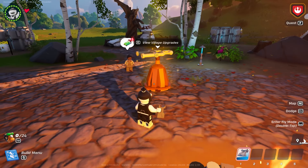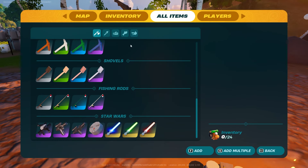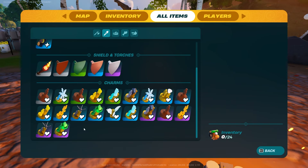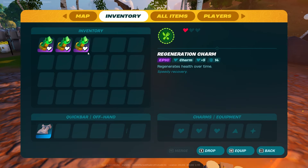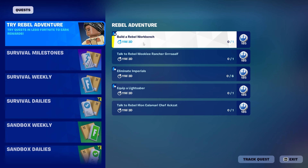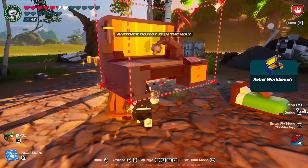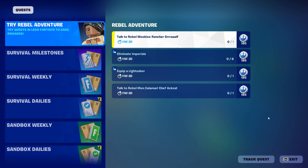The first thing you should know is that you can increase your health by going to all items and selecting equipment — add about three of these to your inventory. Now if we go back to inventory, notice what happens to our HP. You can also add other items like the glider. The first quest is to build a rebel workbench. If you build it here, you can see the quest is done — it will then disappear.